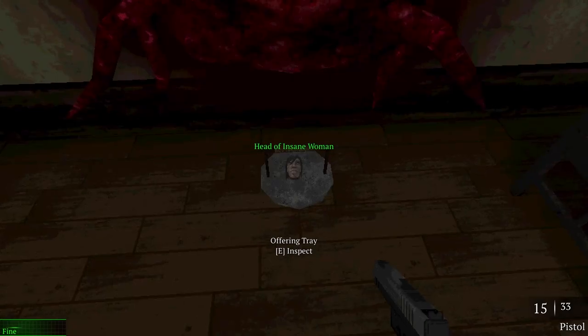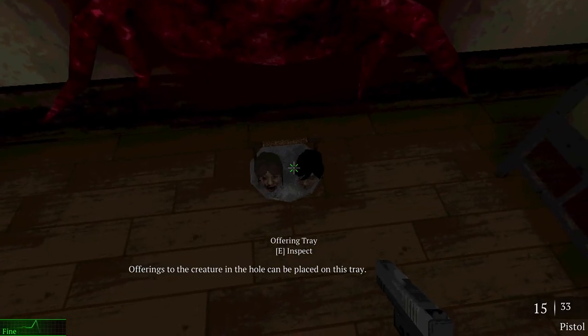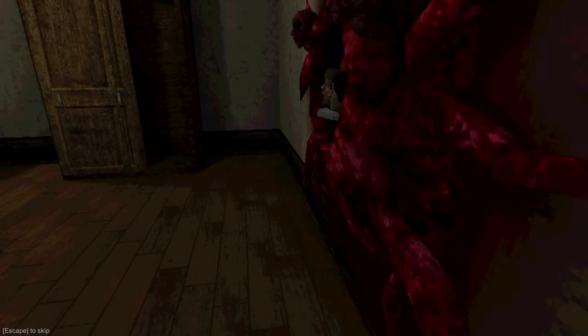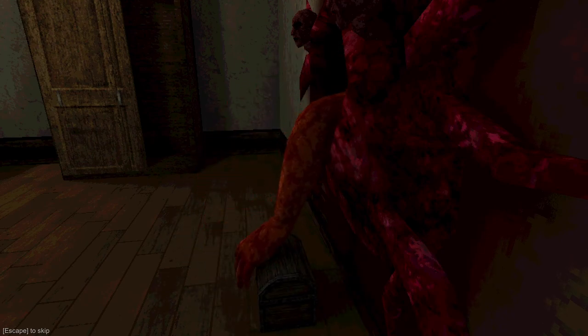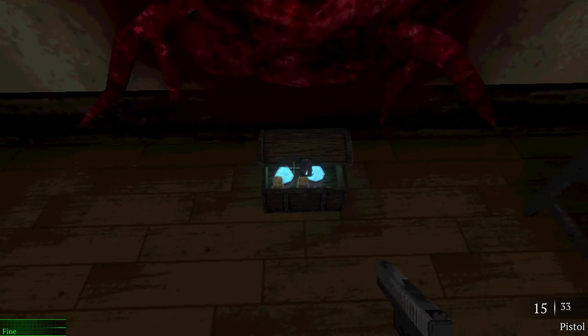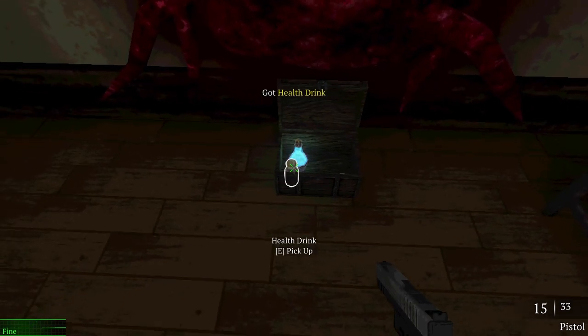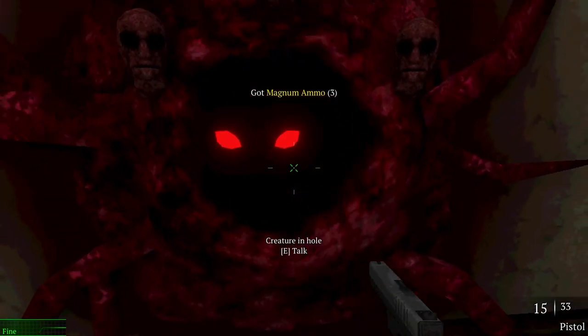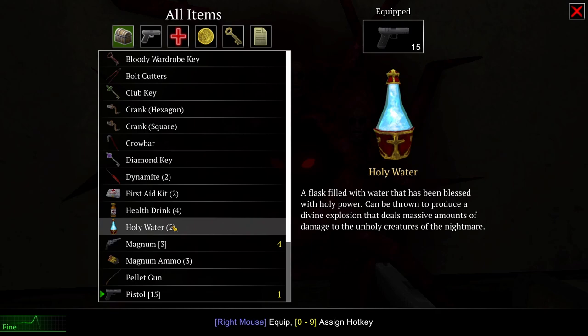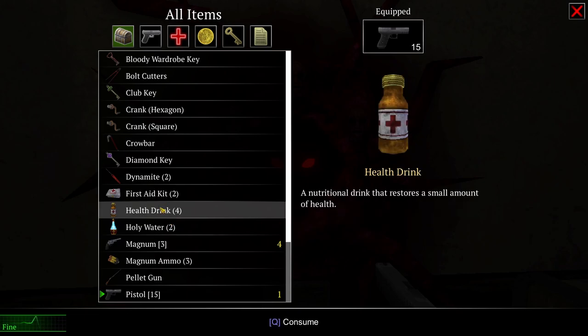All right mate — one, two, and three. Excellent! You have brought me three beautiful female heads. Please wait a moment whilst I fetch your reward. I aim to please. Is that a mimic? Thank you for the heads, stranger — please enjoy your reward. Holy water! Health drink. A flask filled with holy water that has been blessed with holy power — can be thrown to produce a divine explosion that deals massive amounts of damage to the unholy creatures of the nightmare. Interesting.